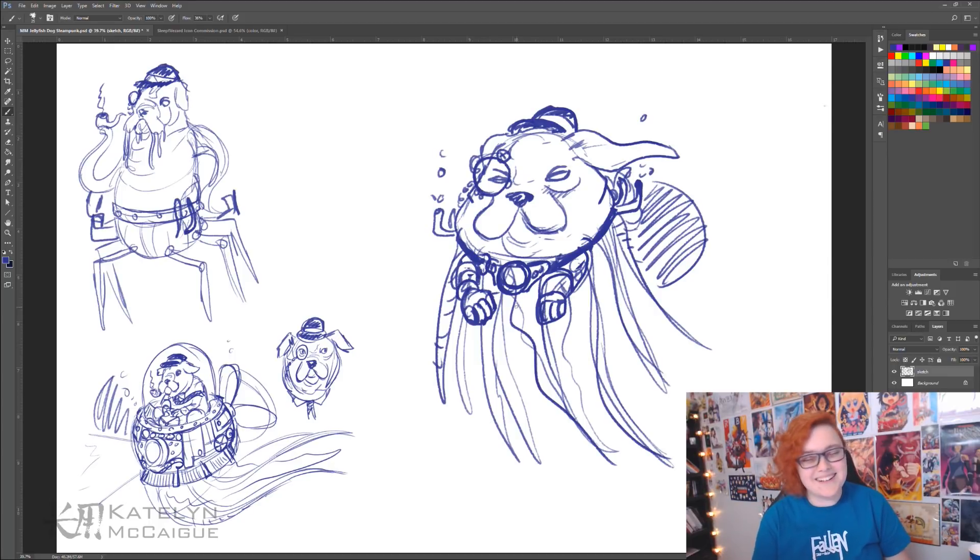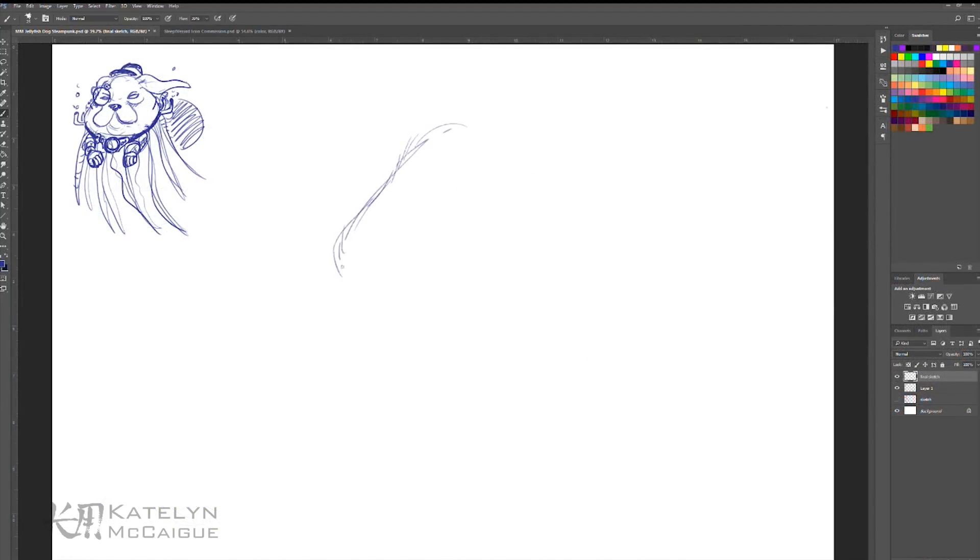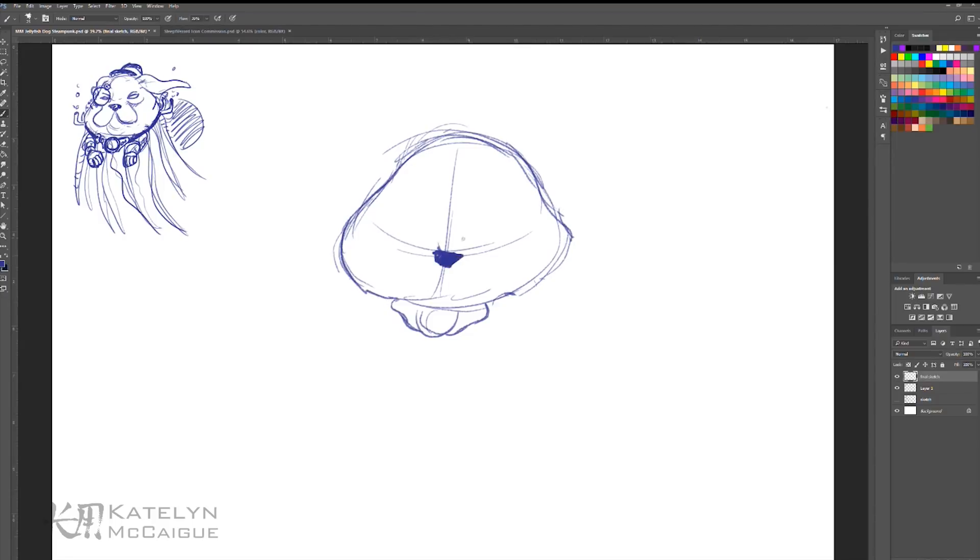He's a cute combination — this weird blubbery jellyfish thing with mechanical parts. I'm excited to jump in, draw him, and add more steampunk elements as I go. I'll resketch this guy and try to give him a more dynamic and interesting pose, then do the line art and color and we'll be done.